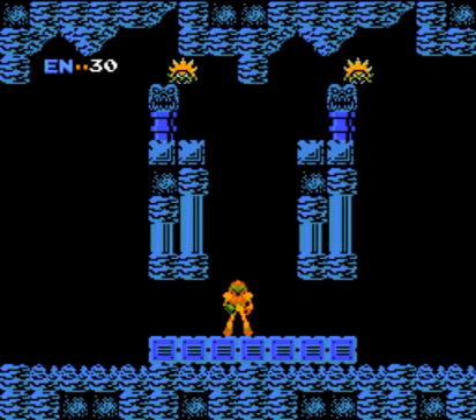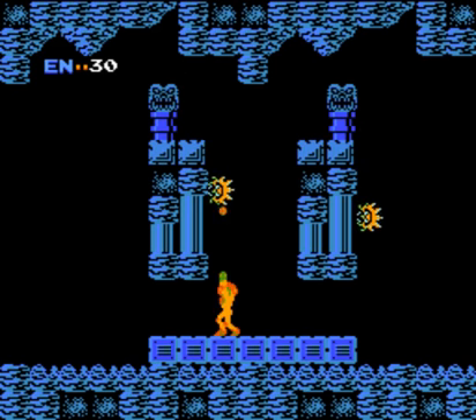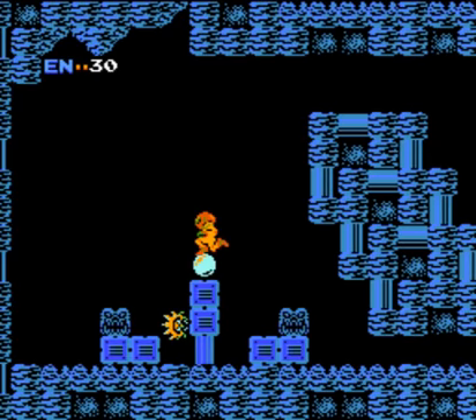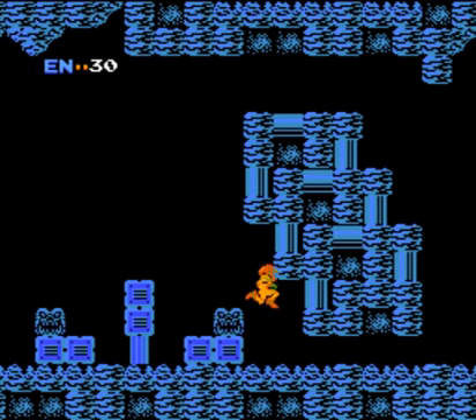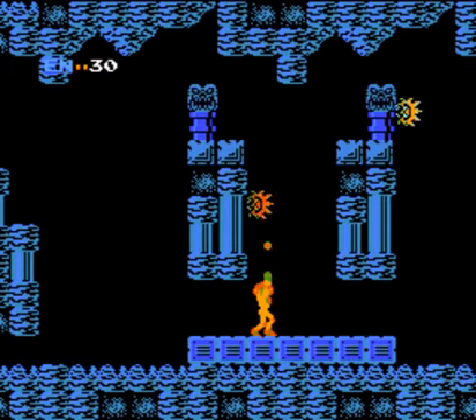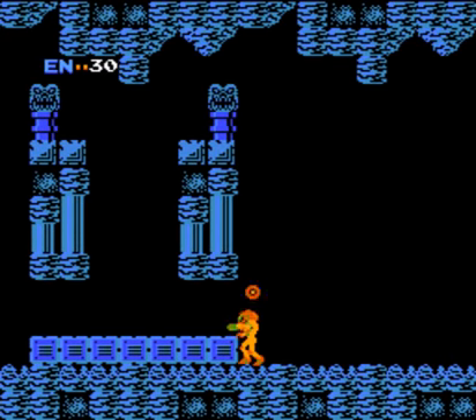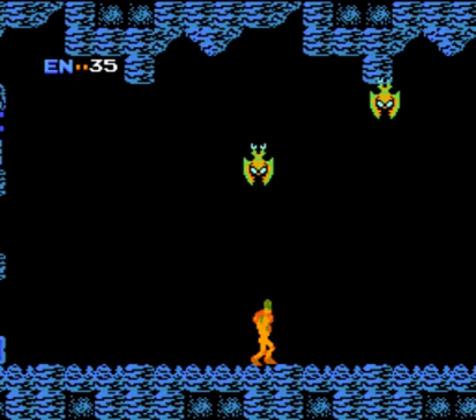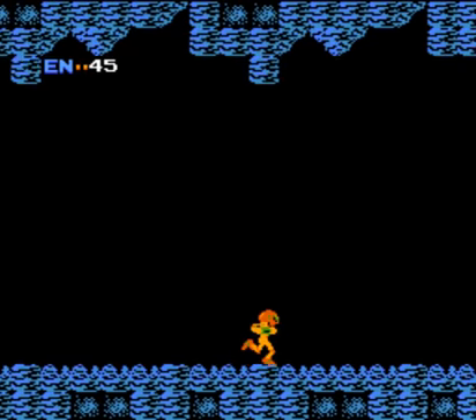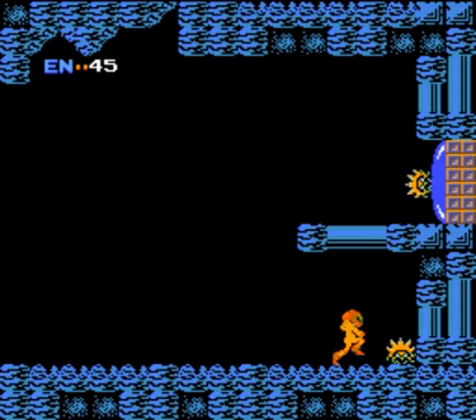For me, the biggest draw to Metroid is that you're equipped with a power suit that can grant you all sorts of superhuman abilities, but the catch is that you have to find them first. They take the form of power items like the Marumari we just picked up. Marumari, or Morph Ball as it's referred to later in the series, allows you to roll into a ball by pressing down. This is helpful for exploring small spaces, and you can also move quickly as a ball when falling down long vertical shafts, which are a thing that happens in Metroid a lot.